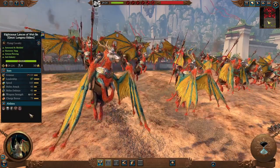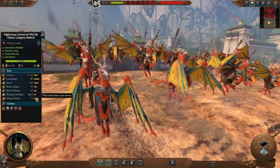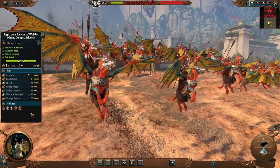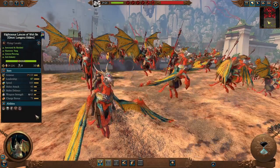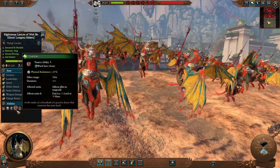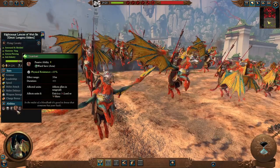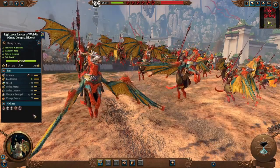The Righteous Lances of Wei Jin Regiment of Renown — Great Longma Riders ROR — are still armored and shielded, very fast with good charge, but the key difference is they are now armor-piercing, making them great at taking out armored opponents. Sadly only available as an ROR unit — the faction would benefit from a regular armor-piercing flying cavalry. They also have the guardian ability, useful for protecting your lord or hero against enemy heroes and lords, taking advantage of that speed, charge bonus, and armor piercing.